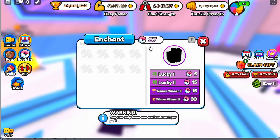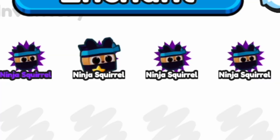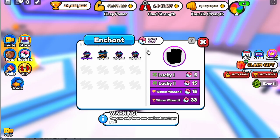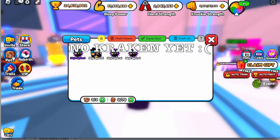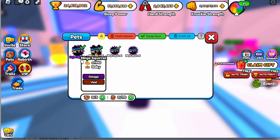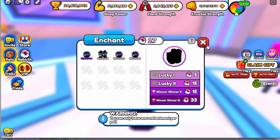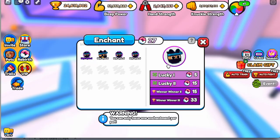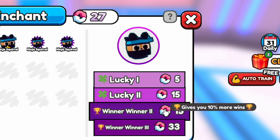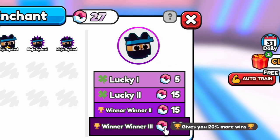So as you can see, I think I have 4 pets here. Weak pets, Ninja Squirrel, Dice — no Kraken yet. Anyway guys, we have 4 here so we're gonna enchant them. You just need to click one of your pets, like this one.